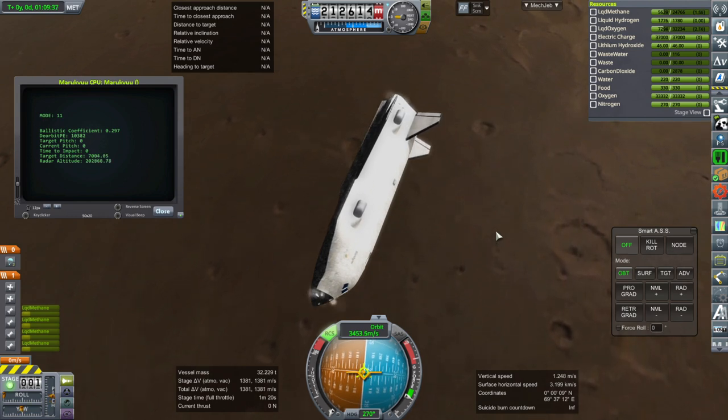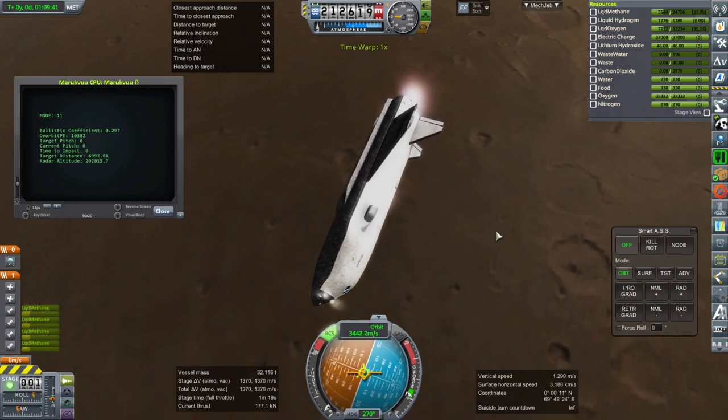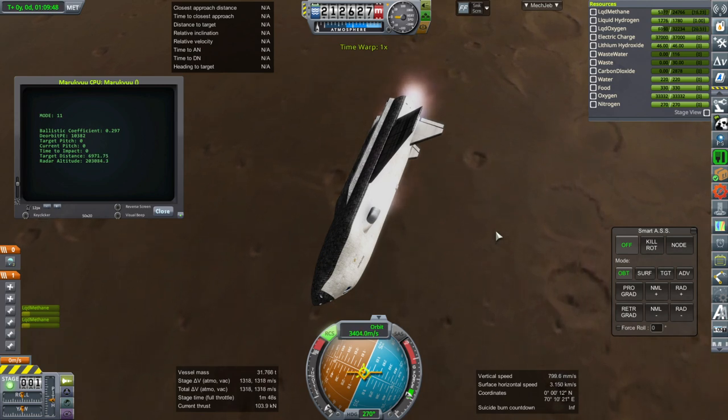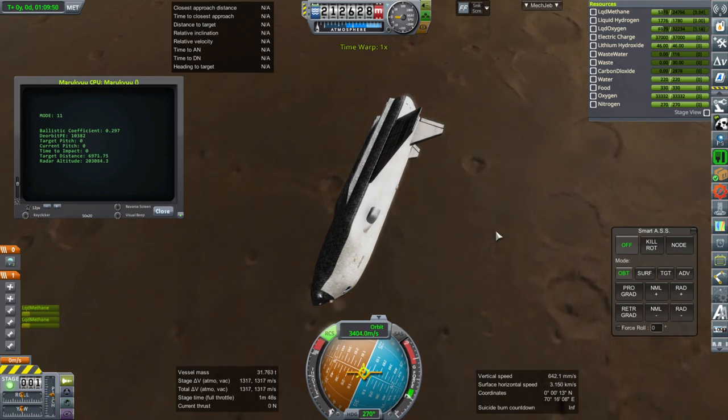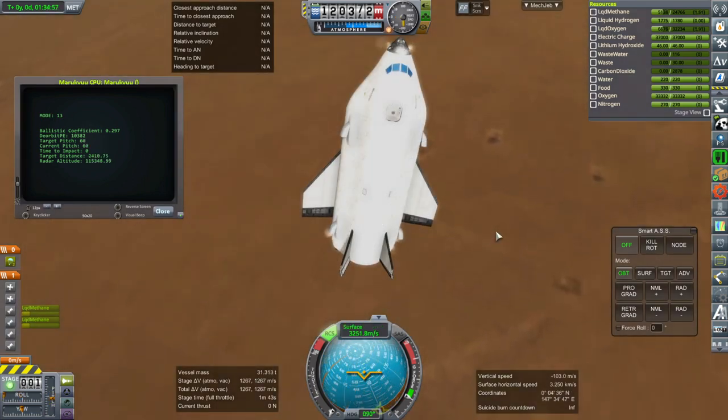So I tested again, this time aiming for a flatter location. Also I've placed some ISRU units in the general vicinity in the hope that maybe it could land at one of them. They are on wheels so we could drive them to it if necessary, if it lands close enough.